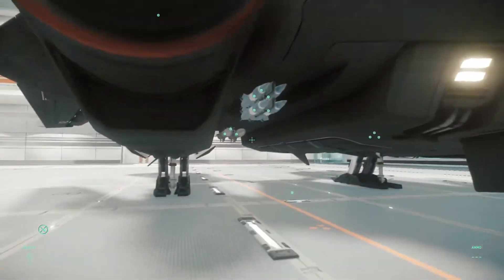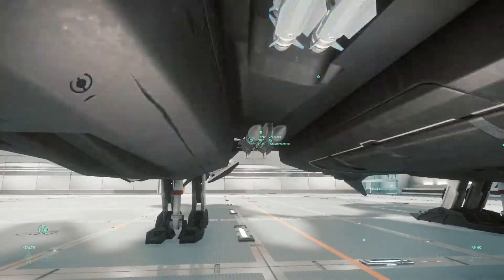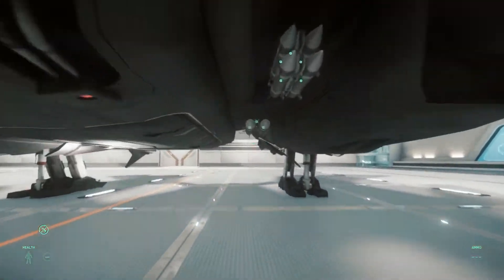Now these are called the Arista-3. There's two on the left side of the ship, and I'll show you in a second, but there's two on the other side of the ship as well — just beautiful pieces of work. So thanks for joining in, guys, and I'll catch yous later. Toodaloo!